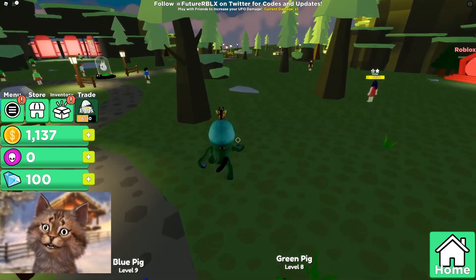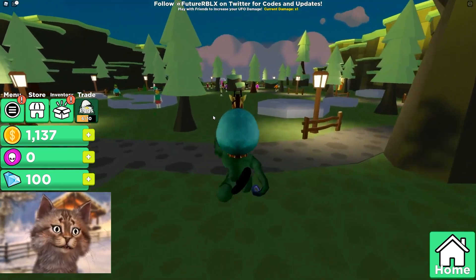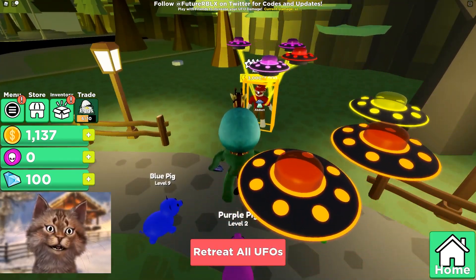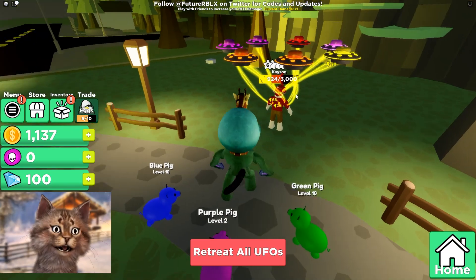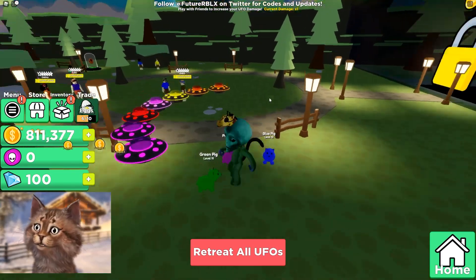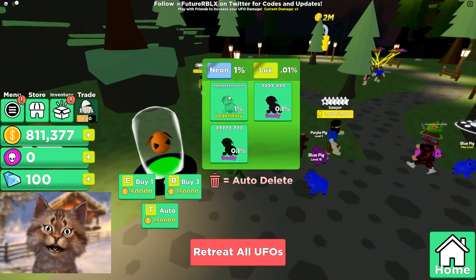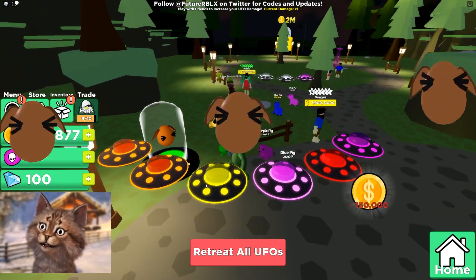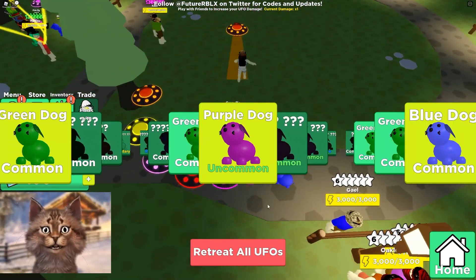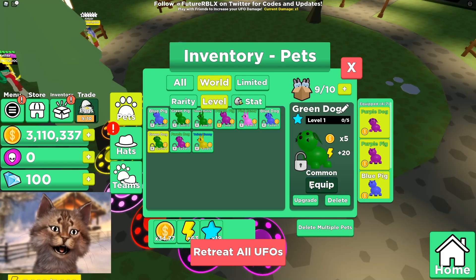We got an army of UFOs! This is great — onto the next area. I need 2 million. This guy is 3,000 HP, but if I collect him I should get a lot of money. He gives me a lot — let me grab him. I'll get an egg, 550k — this is expensive. That's dogs again. Why does it always gotta be dogs?